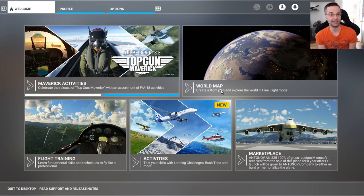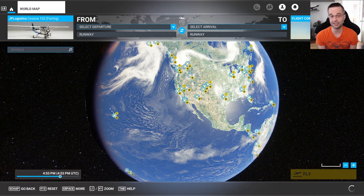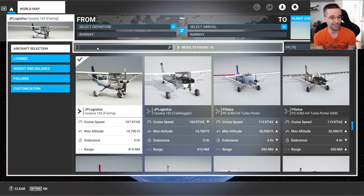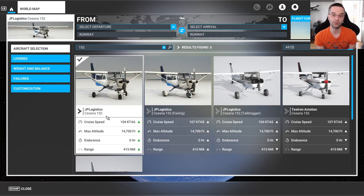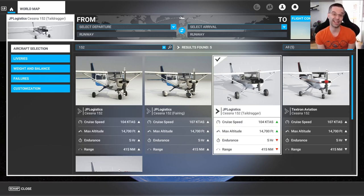At that point you can launch flight sim and in the airplane selection screen you can filter the list by typing in 152 and you should see the three JP Logistics planes come up. The first two models are fairly similar — the only difference is the wheel fairings which give you an extra three knots at cruise speed. The third model is a tail dragger which handles differently on the ground for taxi, takeoff, and landing, but behaves pretty similarly once it's in the air, so it could be a good choice if you're looking for a slightly different experience.